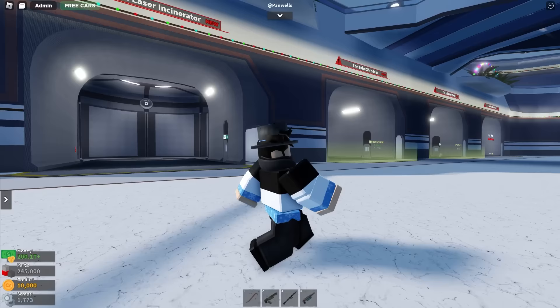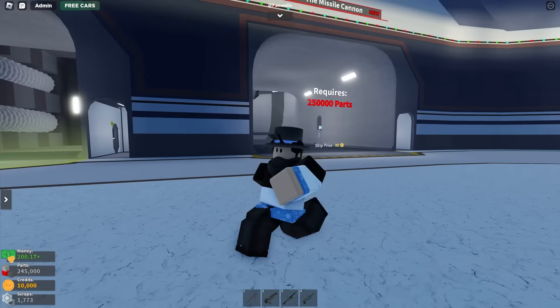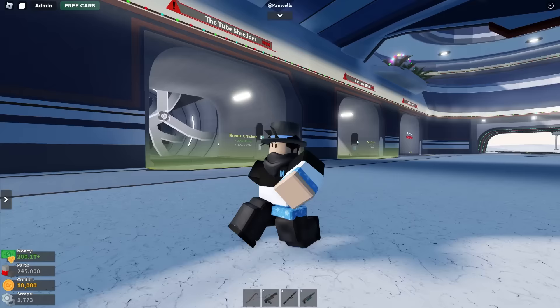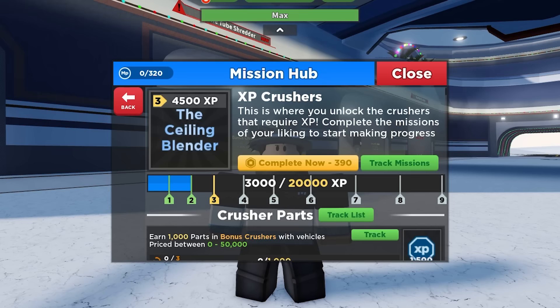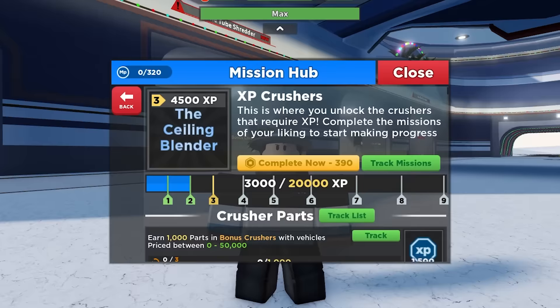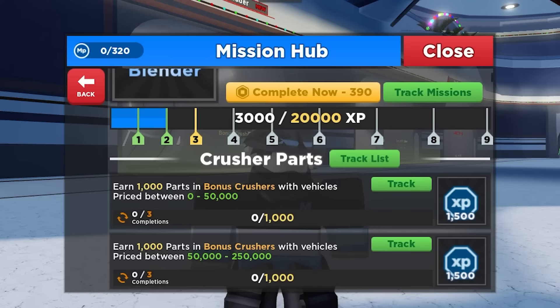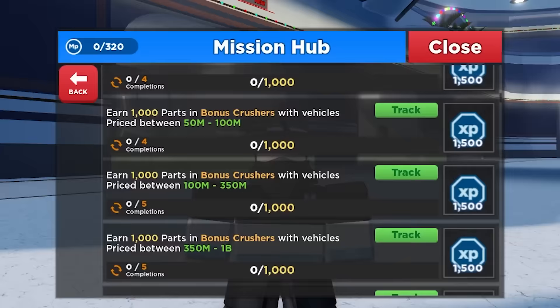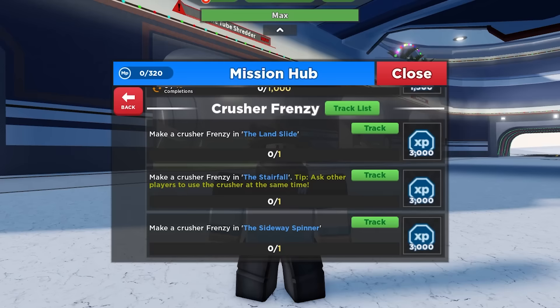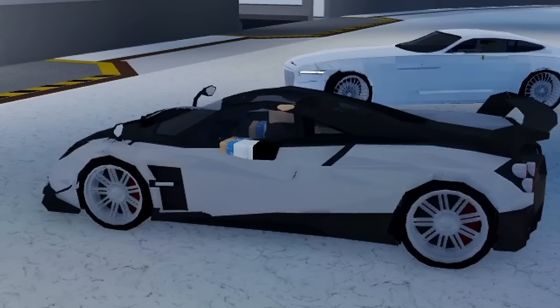Something new when it comes to unlocking crushers — you can still unlock them with parts, which is actually easier now because parts don't unlock a whole half of a row; they just unlock crusher by crusher. I already have all of these unlocked with 245,000 parts, but this one still needs 250,000. You can also get crushers with XP now. Going up to the checkerboard and navigating to XP crushers, you can see that with XP you can unlock crushers. The best one you can get is the Tsunami for 20,000 XP, and you can get about 1,000 to 1,500 XP per quest. You can also use the new frenzy system, which gets you 3,000 XP — so find a friend, make a frenzy.